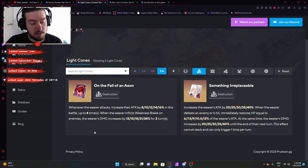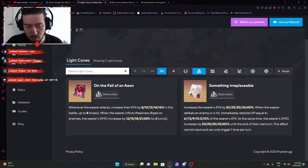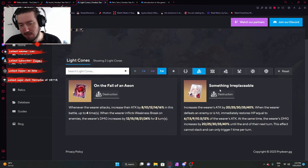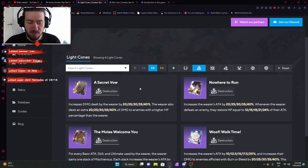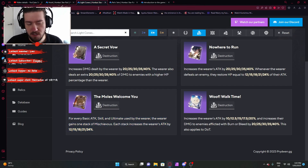For five-star light cones, On the Fall of an Aeon is the easy best choice. Whenever the wearer attacks, increase their attack by a certain percentage up to four stacks, and when the wearer inflicts weakness break the damage increases by a further percentage for two turns. It plays the same playstyle as the signature but with higher values. Something Irreplaceable increases the wearer's attack damage by a high base amount and restores HP when hitting enemies with a massive bonus until end of next turn — it's fine, but I'd still recommend On the Fall of an Aeon as it's more streamlined. Unlike some characters, I would actually recommend the signature The Moles Welcome You on Hook as probably the best option.